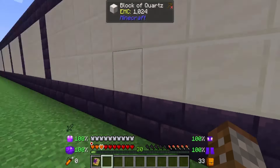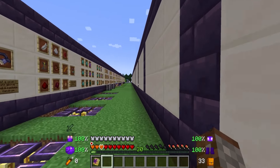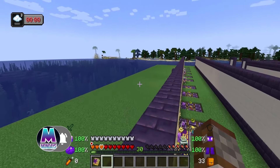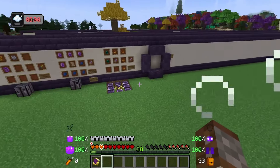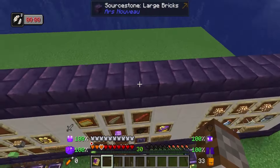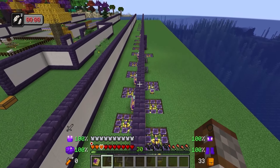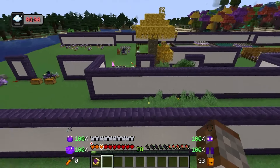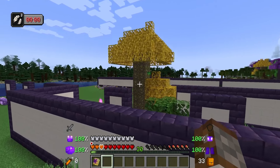Now in survival mode with the belt of levitation equipped, all we have to do is when we're in the air, hold down shift and we start floating, as you can see. We cannot go too high — it's a couple of blocks — and it is dependent on what's underneath you. It looks like about five blocks total that I am floating, and as I go over to these blocks, we'll obviously go up another five blocks. So it's very useful for when you're falling off a cliff or you want to climb up a mountain.